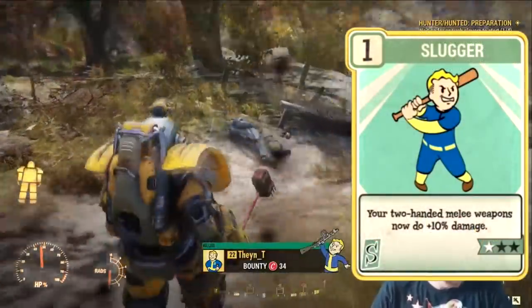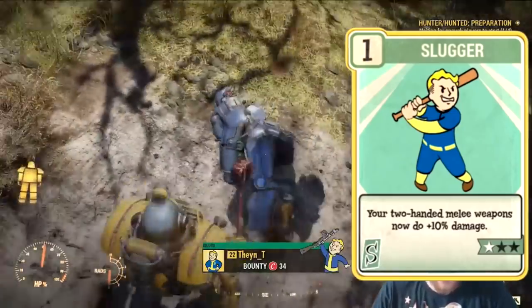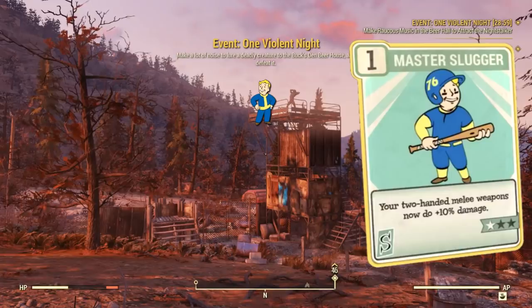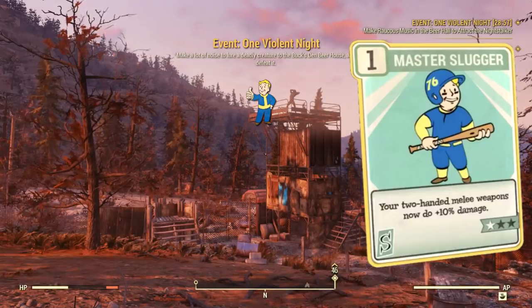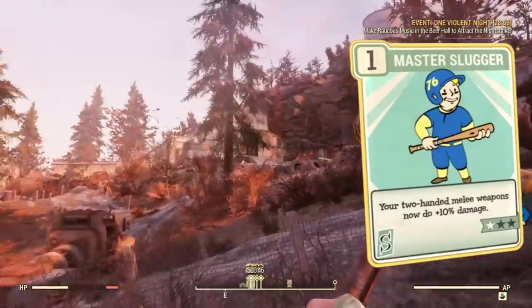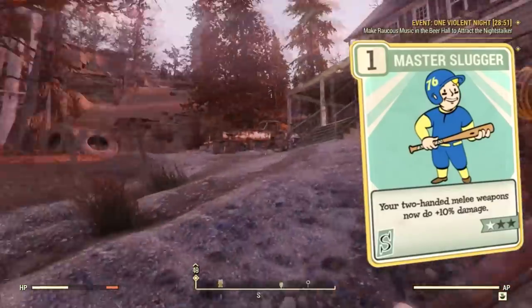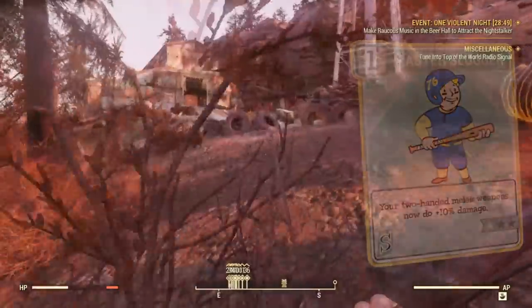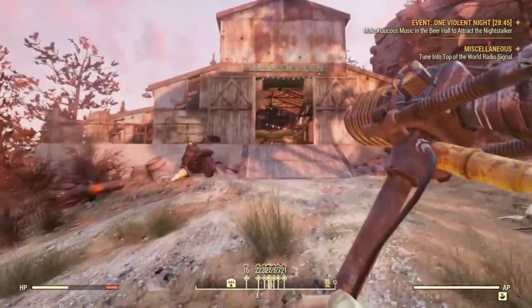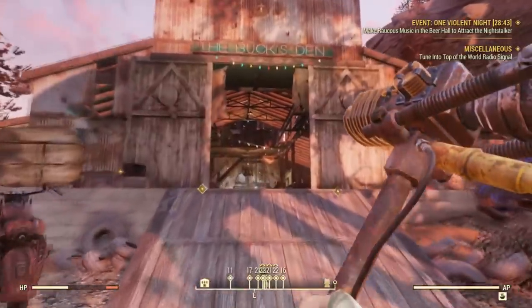The Slugger perk is unlocked at level 6, Expert Slugger at level 24, and Master Slugger at level 48. Again, each perk card increases your damage by 20% for a total of 60% damage increase. And since two-handed weapons just have a higher base damage, the percentage increase in damage is going to be more efficient.